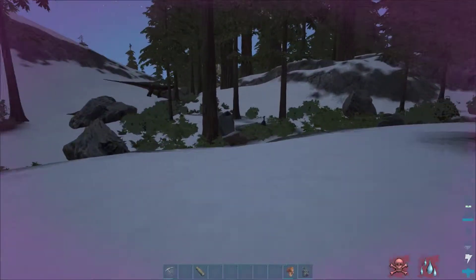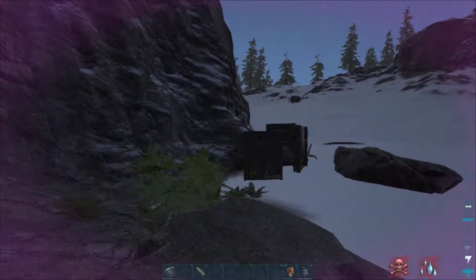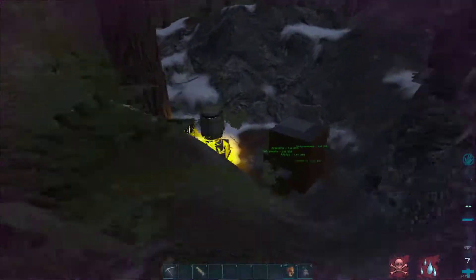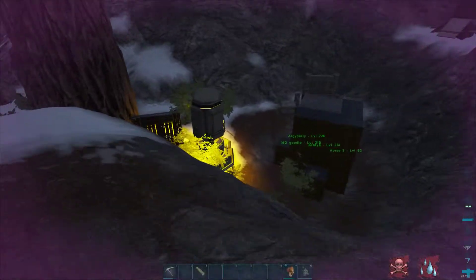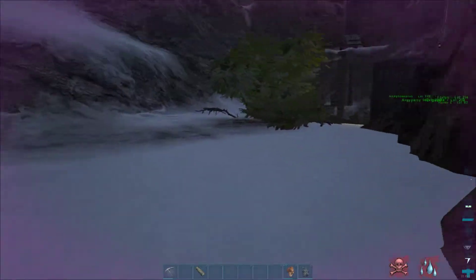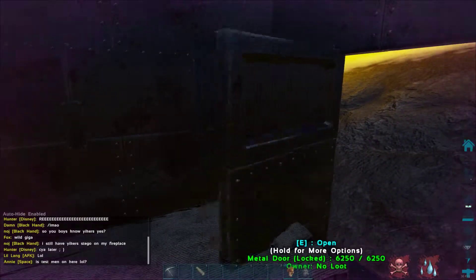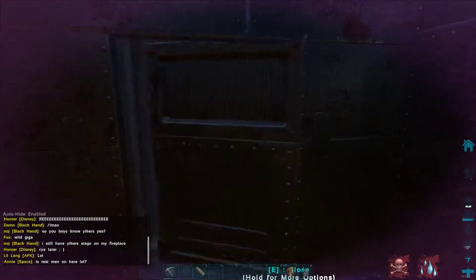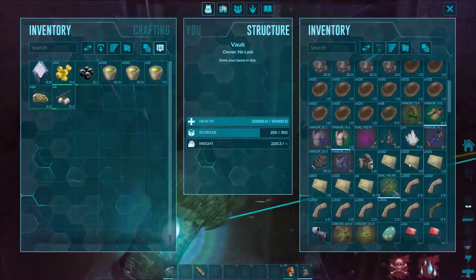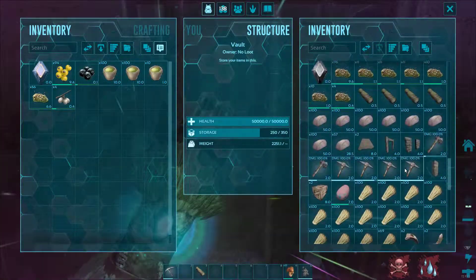I will tame it up and then we can get insane amounts of narcotics from all the bushes there, and hopefully a lot of wood. I want this tame to be lining up quite well with me building an industrial grinder. So I'm cooking up metal for that right now. Then I'll go get the crystal — we already have the CP and the oil, but we are missing some polymer. Crystal and polymer is what we're missing right now.